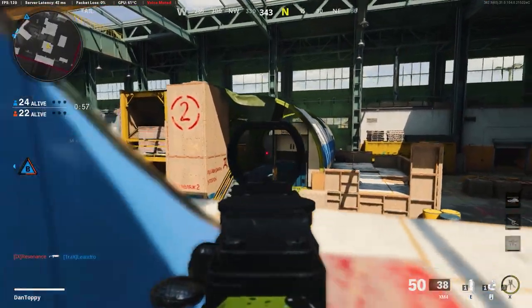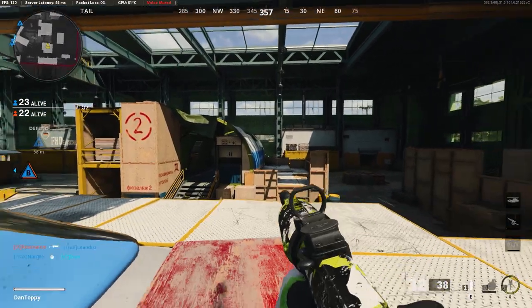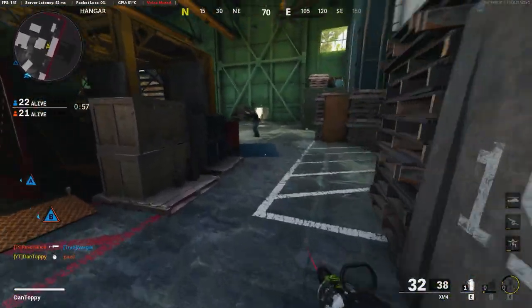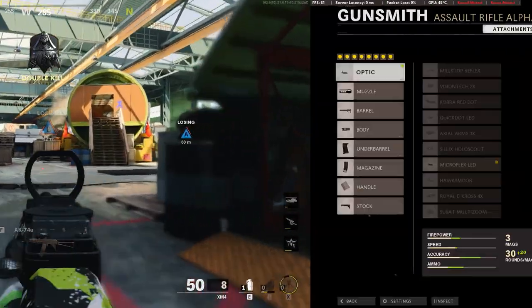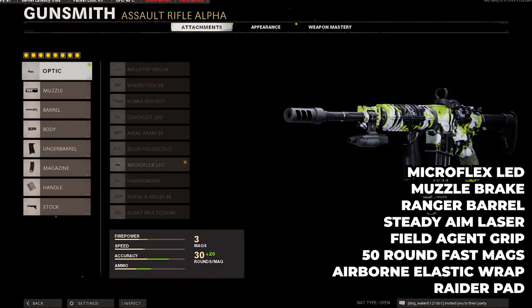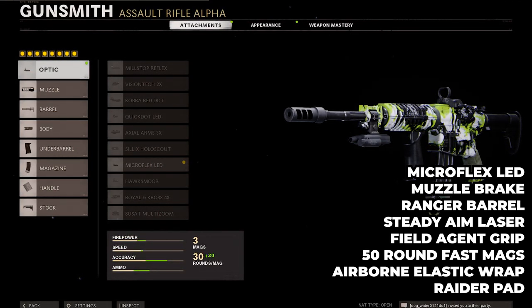I use this mostly on Hardpoint and Control on larger maps where you've got longer lines of sight, so an SMG might not win the gunfights — just so you can perform in all situations on that map, with close range on the objective and longer range outside of it. The best class uses the Gunfighter Wildcard so I can take all eight attachments: the Microflex LED, the Muzzle Brake, the Ranger Barrel, the Steady Aim Laser, the Field Agent Grip, the 50-round Fast Mags, the Airborne Elastic Wrap, and the Raider Pad.